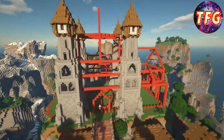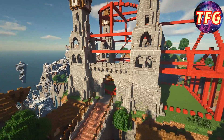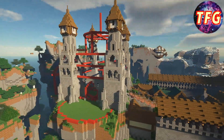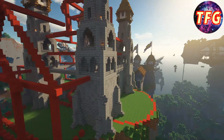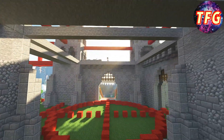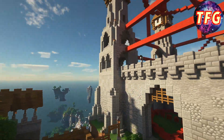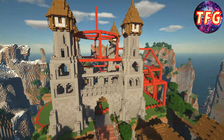Now that I've copy-pasted the tower into the four corners, I'm going to go ahead and get started on some of the lower walls. Now that I'm done with the lower exterior walls, I headed inside really quick to prepare the base for the upper walls — these are moved back a few blocks from the lower walls.